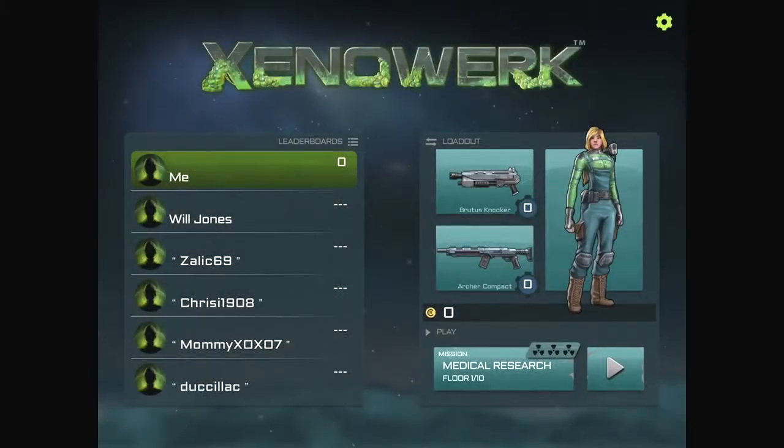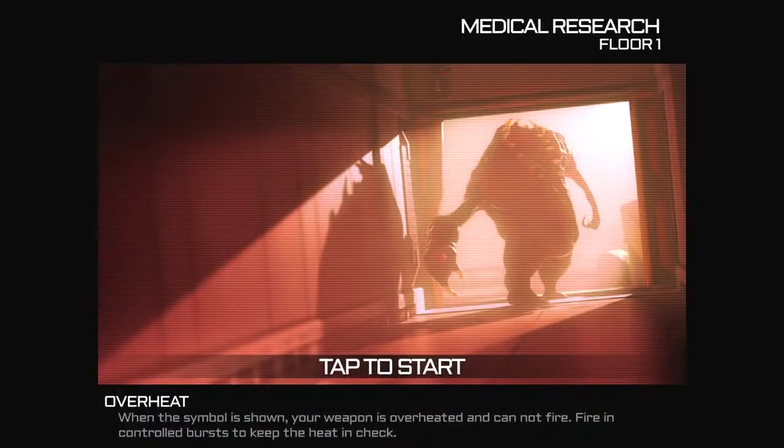Medical research floor, one of ten. Overheat - when the symbol is shown, your weapon is overheated and cannot fire. Fire in controlled bursts to keep the heat in check.